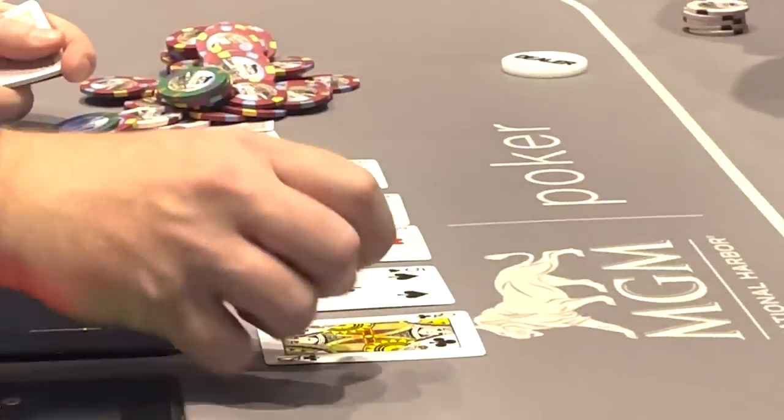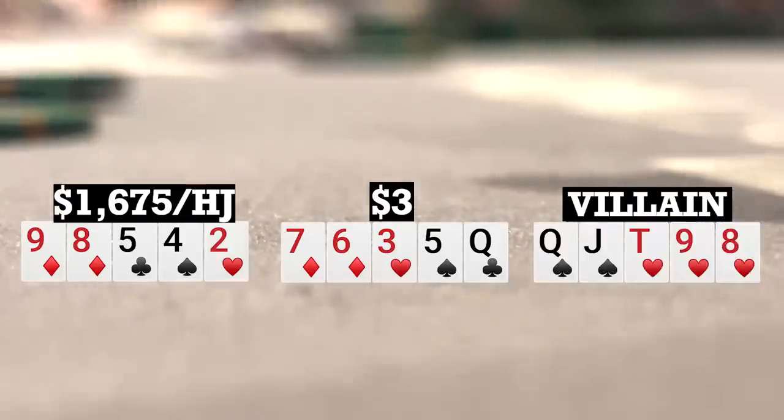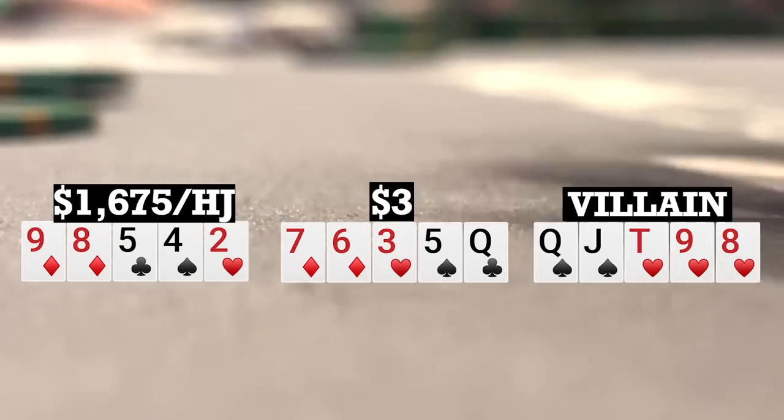River brings a queen, so it doesn't change anything. I turn over my hand and my opponent turns over queen-jack-ten-nine-eight. So we were both free-rolling each other, with myself having more outs to win — looks like we're going to chop it up.